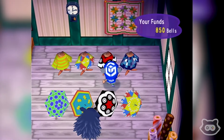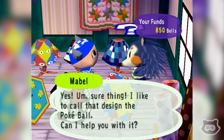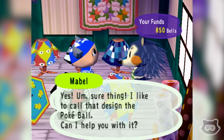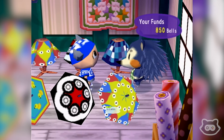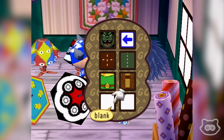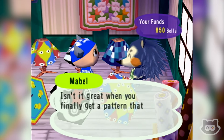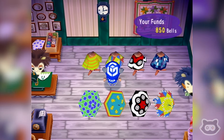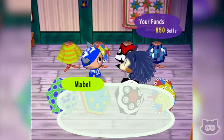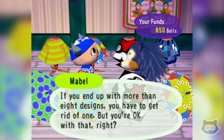This is the Pokéball design. 'I like to call that design the Pokéball — can I help you with it?' I want it. If you end up with more than eight designs you'll have to get rid of one. We'll put it in the blank spot there. We'll take the Pikmin one as well — these are the ones we got from e-reader cards in the past, so we may as well take them.